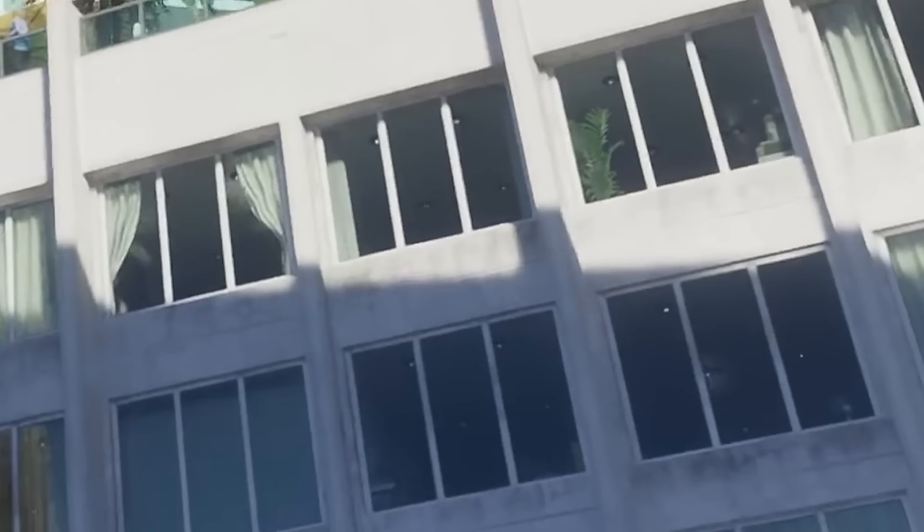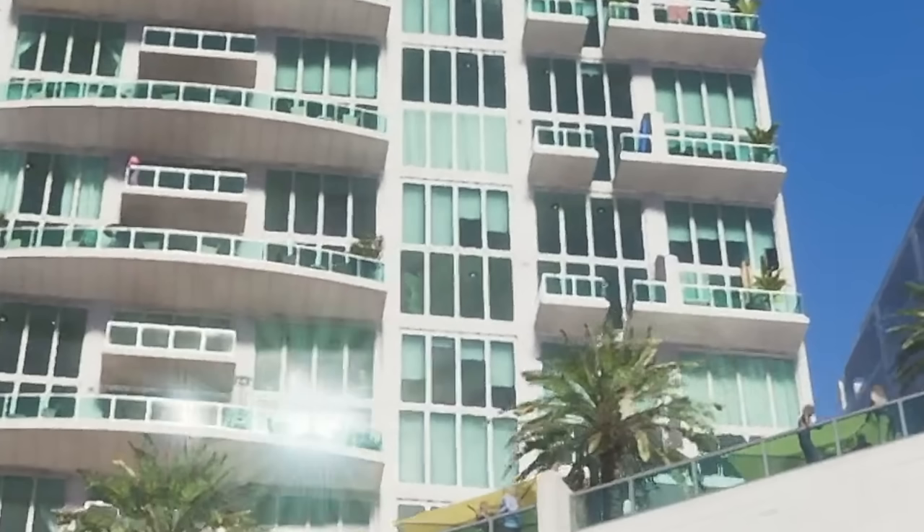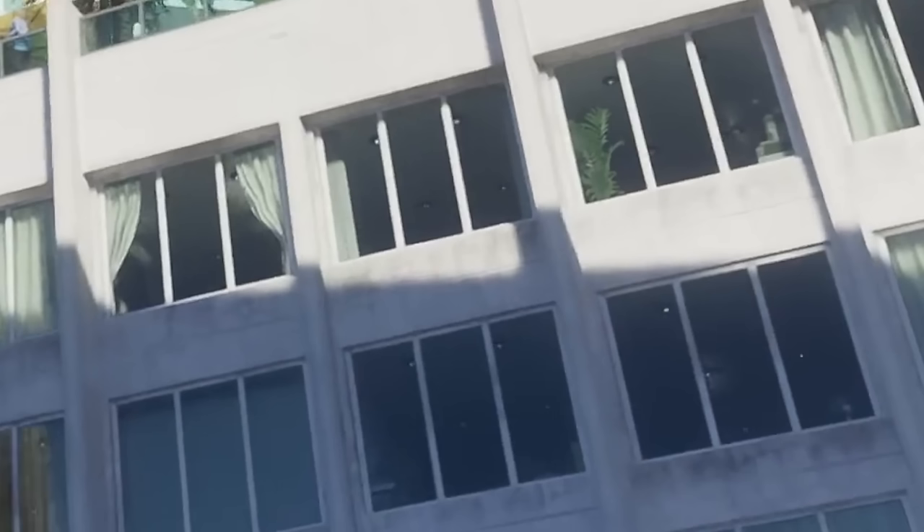We can also see that buildings' interiors are rendered in. This either means they're using a parallax effect like we had in Spider-Man, or they're actually utilising real interiors. For example, looking up into the apartments, every apartment has ceiling lights, and the perspective of these lights changes as the camera shot moves.